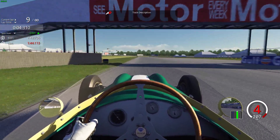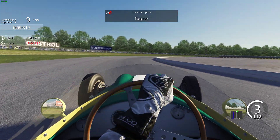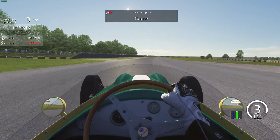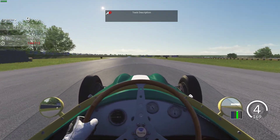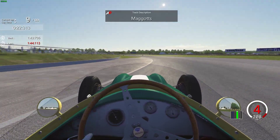Across the start/finish line we go, under the bridge, braking just before the 100 board, using the brakes to turn the car in at Copse. Back on the power all the way out wide, getting the best possible exit, bringing the car out to the right hand side to make this corner as wide as possible.